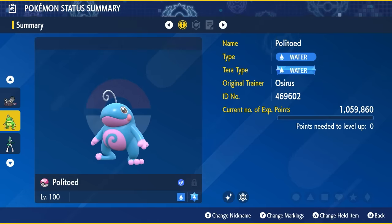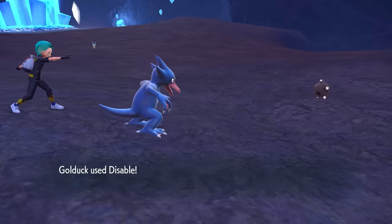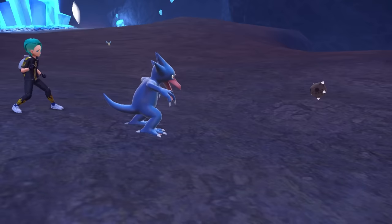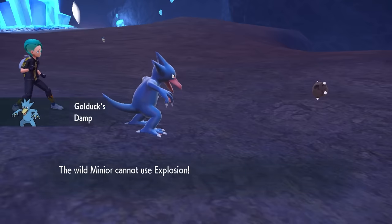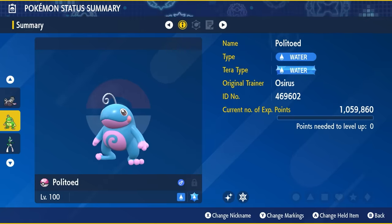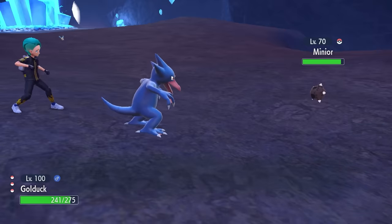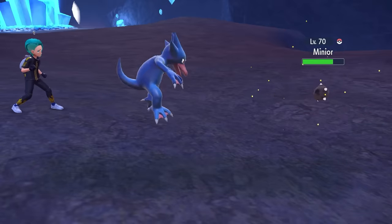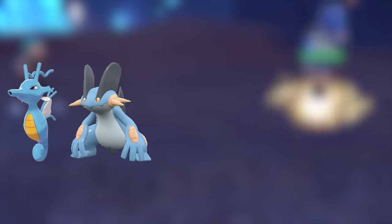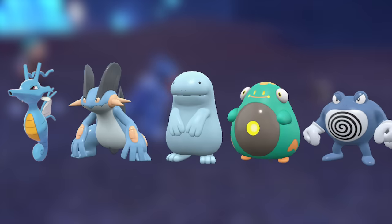Next up is going to be a Pokemon that has the ability Damp. This is for the reason that Minio can explode. If you encounter the shiny and it explodes on you and you haven't saved your game before the encounter, then you've lost it — and that is exactly what we want to avoid. Having a Pokemon with the Damp ability will prevent the Minio from being able to explode. So utilizing something like Politoed or Golduck is another option. Other Pokemon with access to this ability include Kingdra, Swampert, Quagsire, Bellybolt, and Poliwrath — all good choices.